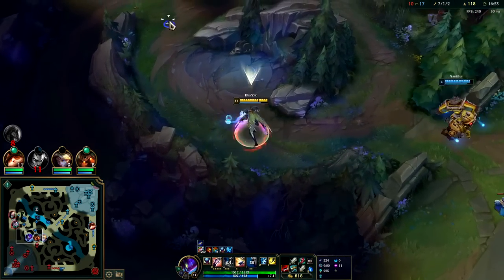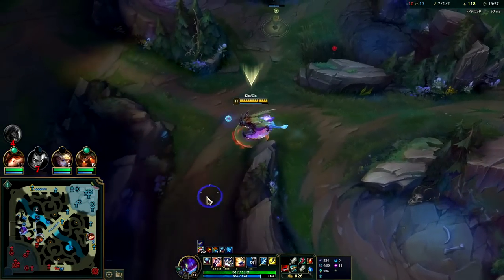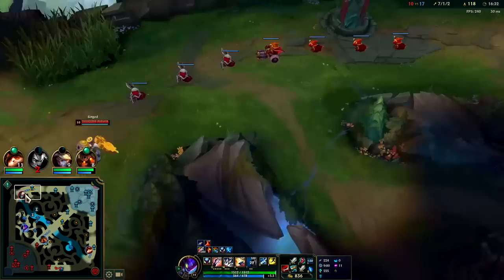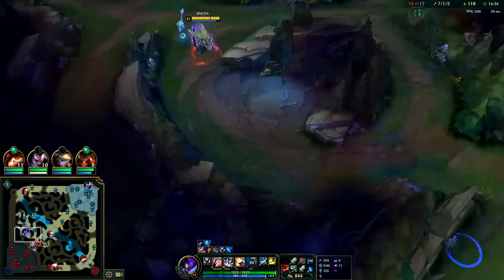Let's go E evolution second for the increased jump range and jump resets, instead of W evolution second. W evolution second is much safer but the carry potential isn't quite the same. And — got him.